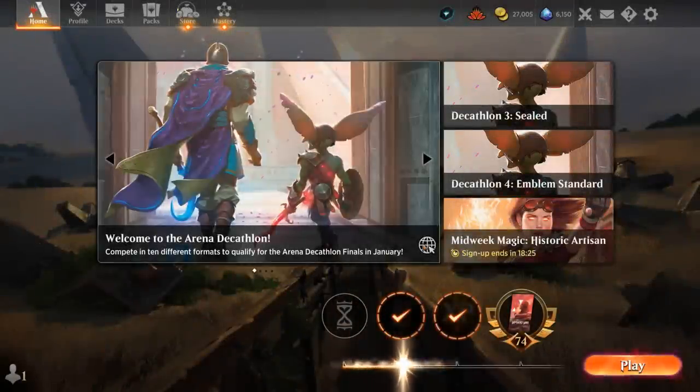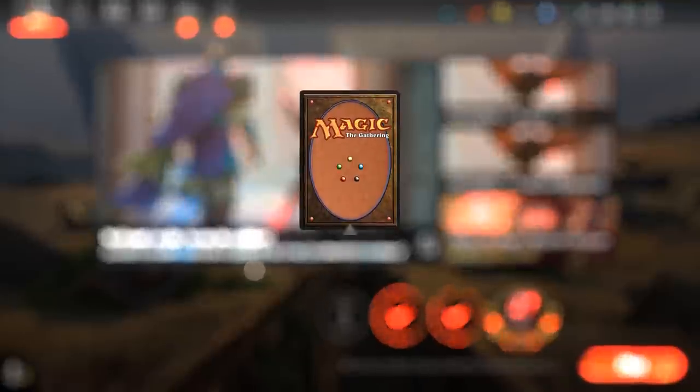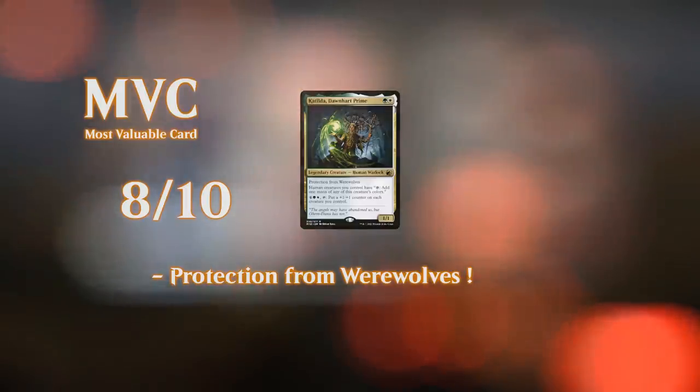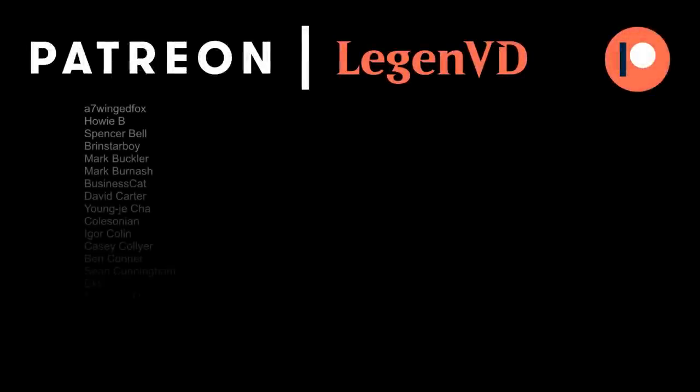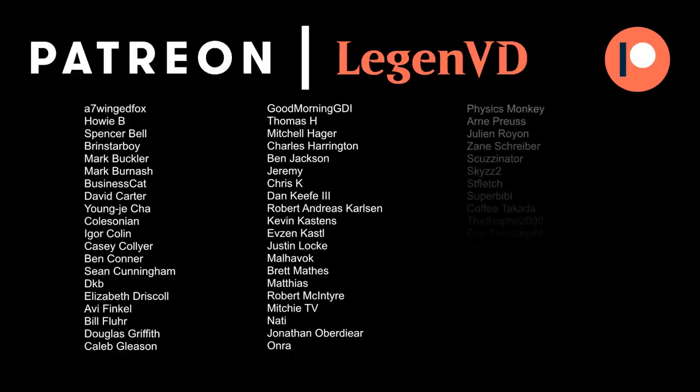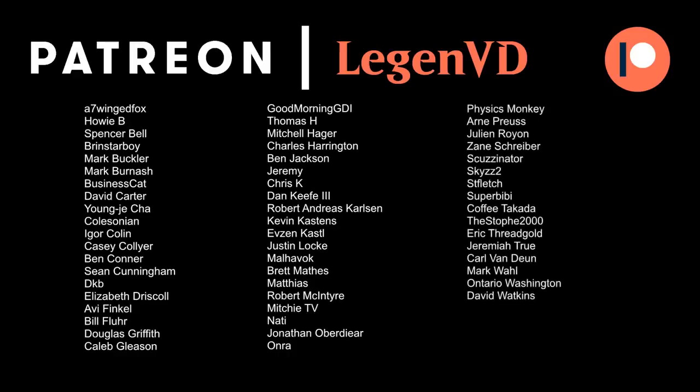We got to see our green-white humans deck in action. While the deck is quite vulnerable to sweeper effects, once you untap with Katilda to generate a ton of mana the deck can go off — especially paired with a card draw engine. That's going to do it for today's gameplay. Thanks for watching, hope you enjoyed, and as always, have a nice day. I also want to thank all my patrons for being part of the channel. You can become a patron yourself today and decide the topic of future videos over at patreon.com/legendvd.